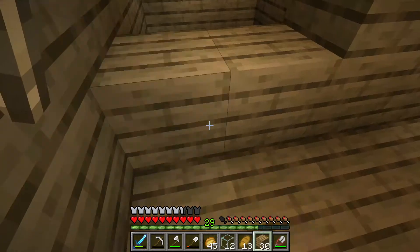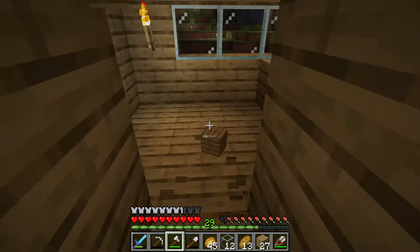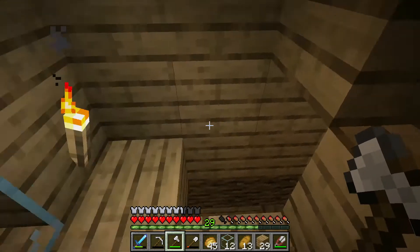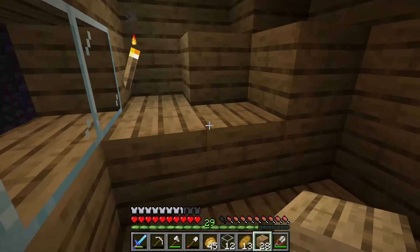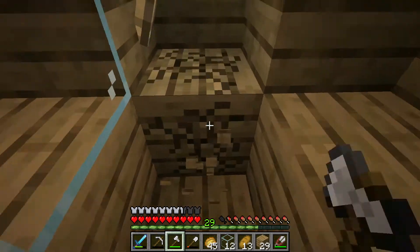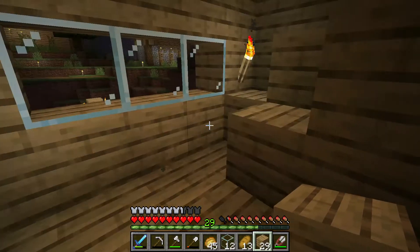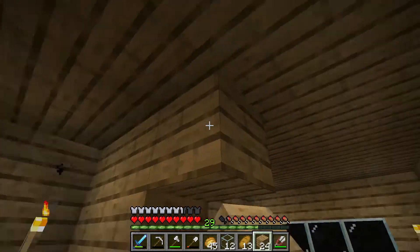That doesn't look the best, but I can at least put a wall here and maybe put a door there — so there's a room right here. I could put bookshelves in here and make it like a bookshelf area. I could put some bookshelves in here as a shelf, and then over here I could put a bed. So that is all the walls and rooms set up — now I just have to get the beds, which I'll do in the morning.